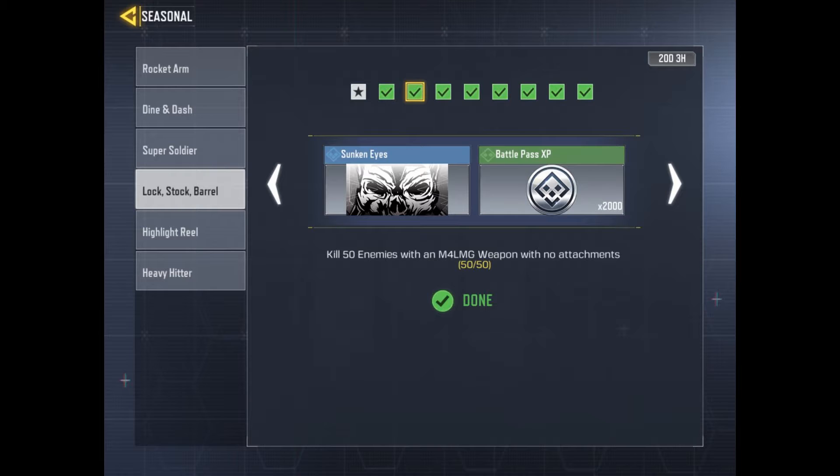For the second challenge, you have to kill 50 enemies with the M4 LMG. This challenge can be rather hard, as the LMG is a heavy weapon that is not that fast. However, it does have a very big magazine, which you can use to your advantage by continuously volleying fire across the map to prevent sneak attacks. I also recommend a quick draw and a foregrip to increase your combat advantage.